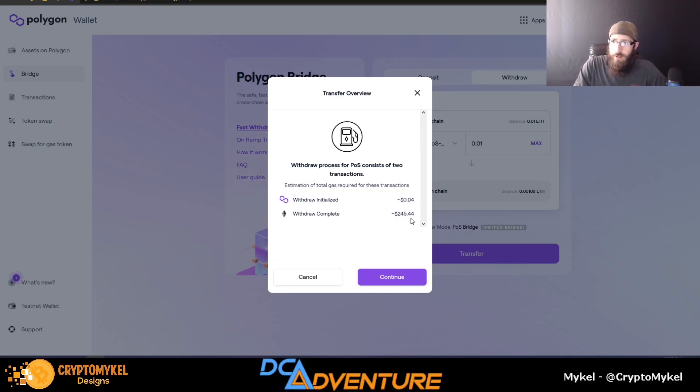4 cents on Polygon, but $445 is your gas fee needed to complete this on the Ethereum network. And this is just a transfer of 0.01 WETH on the Polygon network — that's like 30 bucks.